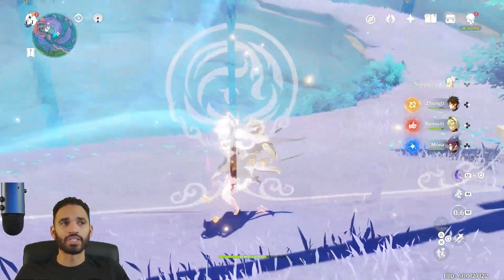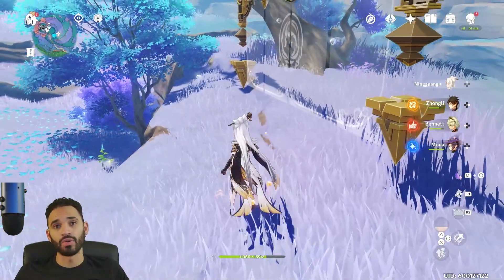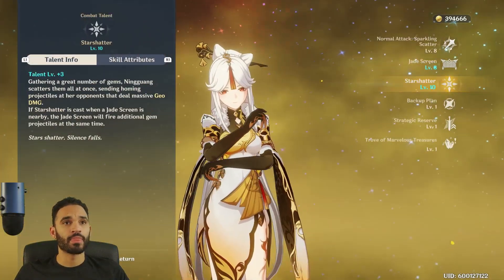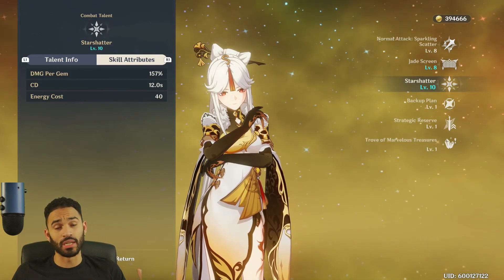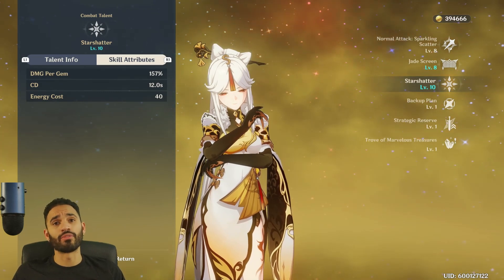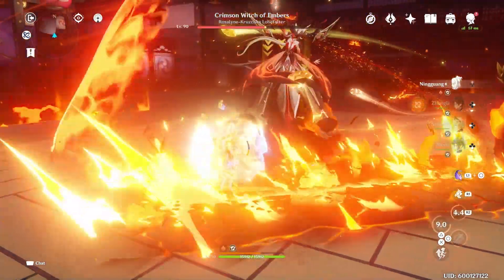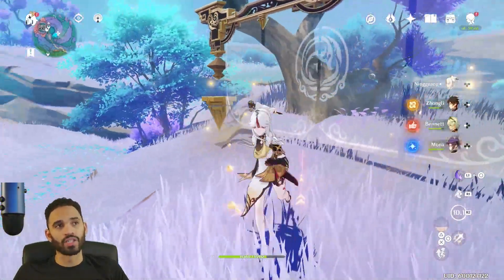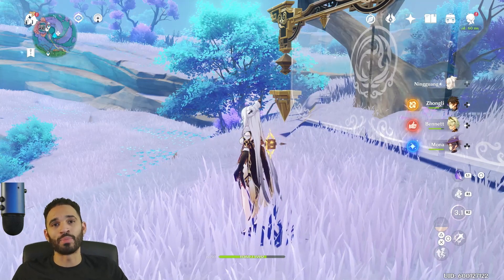The final thing that makes the Jade Screen super cracked is her ult. When you pop Ningguang's ult while a Jade Screen is on the field, it converts into more Star Jade gems. At talent level eight, Star Jade damage per gem is 157%. I think the Jade Screen converts into around four or five gems, and the ult itself spawns another three to five — each hitting for like 15K. So you're seeing 10 hits of 15K dropping on an enemy's head. Always ult when the Jade Screen is on the field.